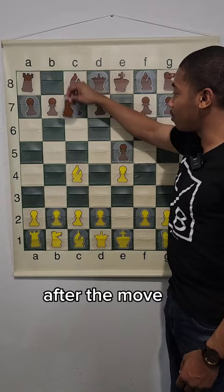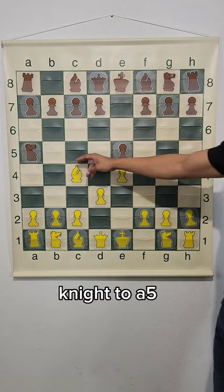After the move knight to c6, then we got the move d3, and the opponent decided to do the move knight to a5, which is why Boros decided to sacrifice the bishop on the f7 square.